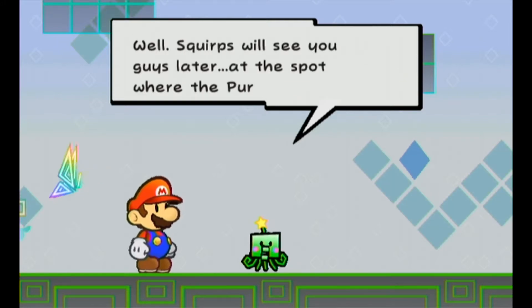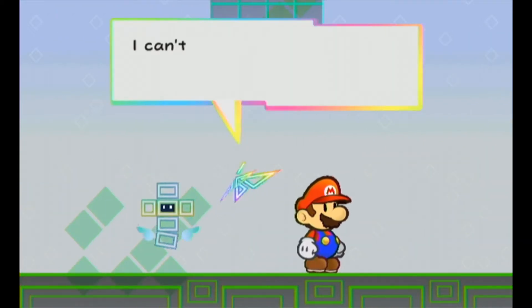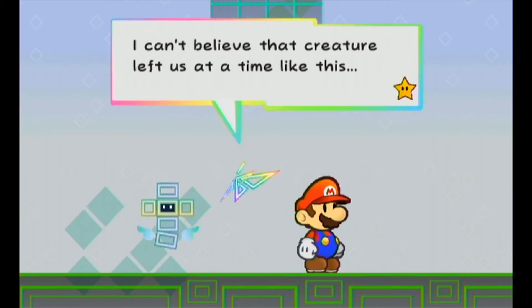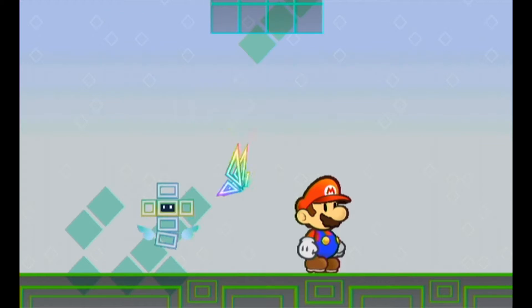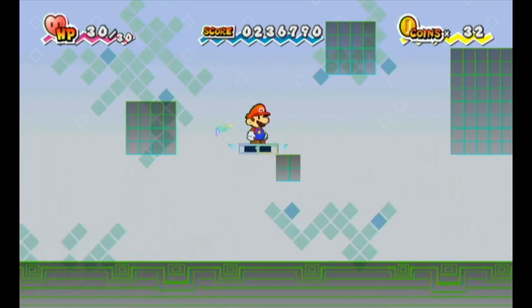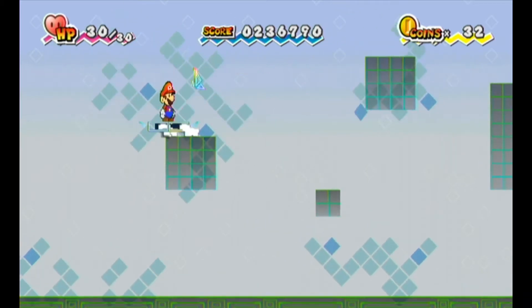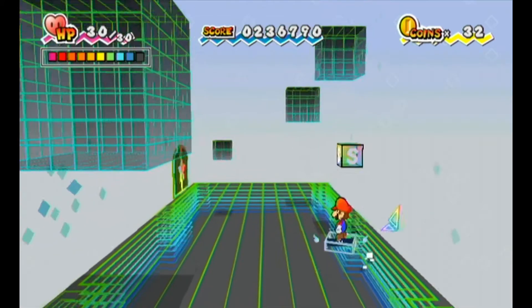Squirps will see you guys later at the spot where the Pureheart awaits. 'I can't believe that creature left us at a time like this. But I do feel the presence of the Pureheart — it's somewhere in this zone.' So, here we are in the Woe Zone, the final area of Chapter 4. Like Squirps said, it's a super complicated maze.